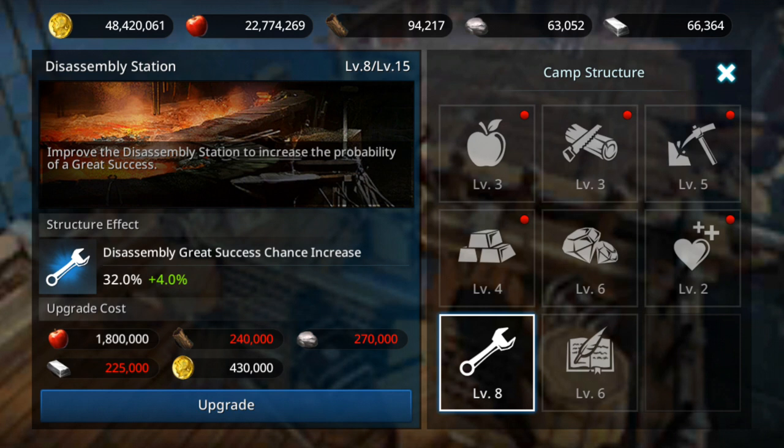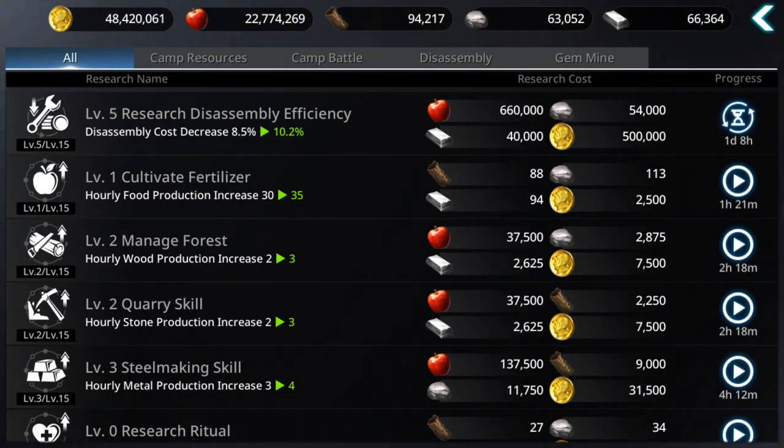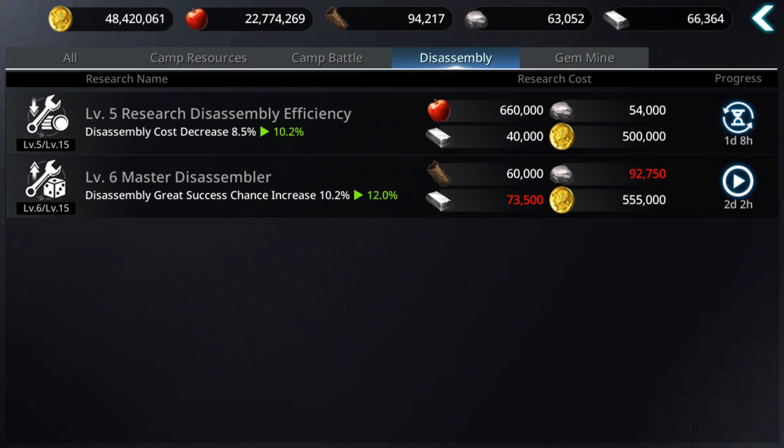There's another way: in Camp go to Research Lab → Research Camp → Disassembly. You have Research Disassembly Efficiency, which decreases the cost of materials when you disassemble gear. There's also Master Disassembler, which increases the great success chance — mine is level 6 giving a 10.2% chance increase. Try to level up both of these.